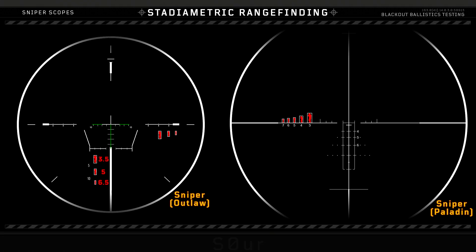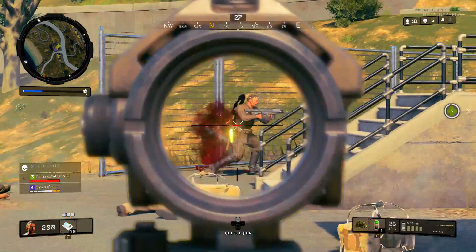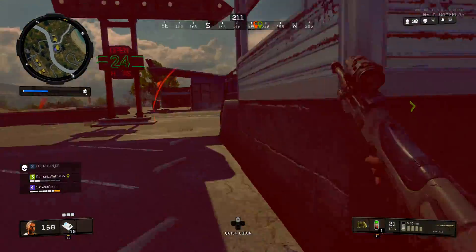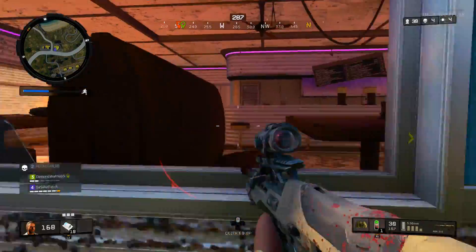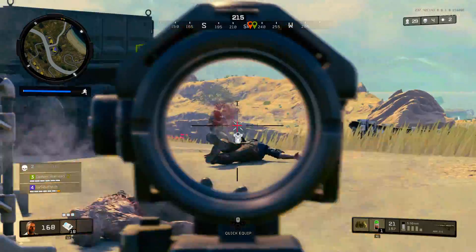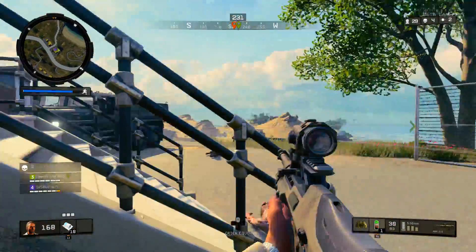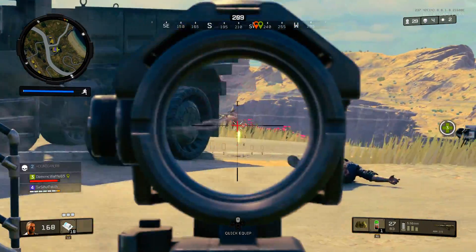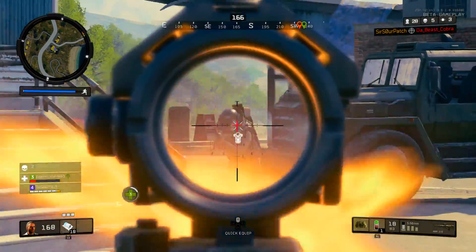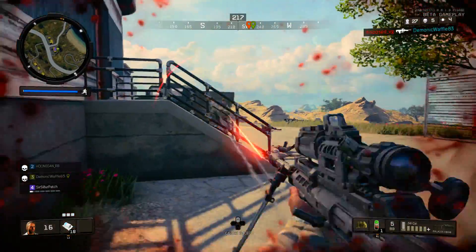Now that you know how far your target is, we can get to drop. The range finding is accurate, but how about those corresponding mill dots on the scopes? Those can't be accurate all the time, because you can put a three-time scope on just about everything from an MX-9 to a Paladin and the dots all stay the same. Not to mention, adding an extended barrel would change things even on the same gun. So what are the scopes actually calibrated for, if anything? The sniper scopes are designed for the gun - they should be good, right? It turns out, not at all.